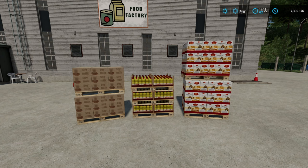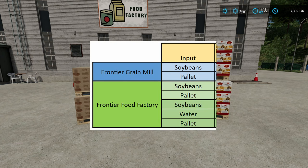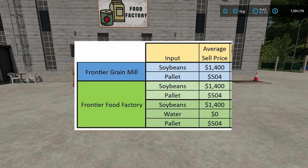I love spreadsheets — let's pull this one up. First column is my input: soybeans and pallets. This is a new thing you'll need here in this map — you can buy these from the store or make them yourself at the Palico production facility. For the Frontier Grain Mill you'll need soybeans and pallets. For the Frontier Food Factory you'll need soybeans, pallets, and water. The next column is the average sell price on normal economy — not the peak, just the average. Soybeans sell for about $1,400 per thousand liters, your pallets are worth $504 per thousand liters, and water is absolutely zero.